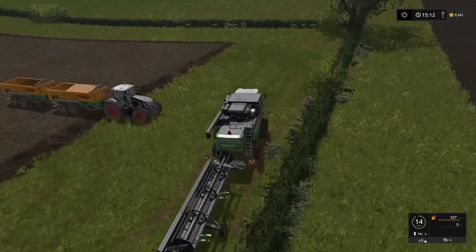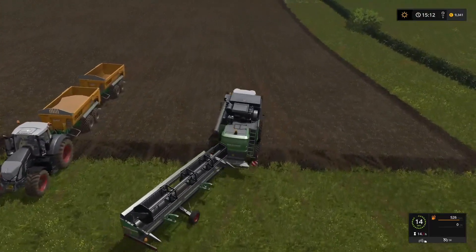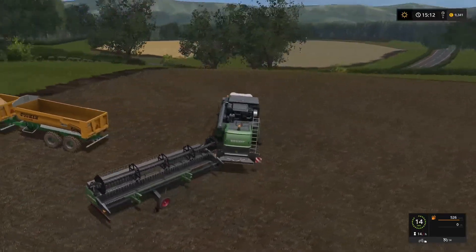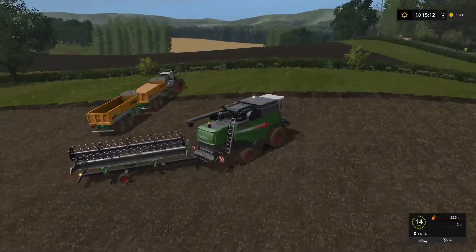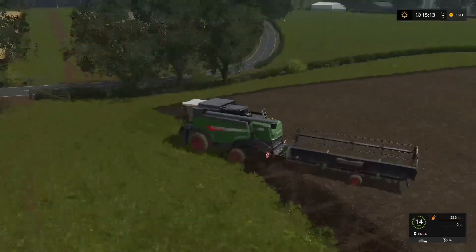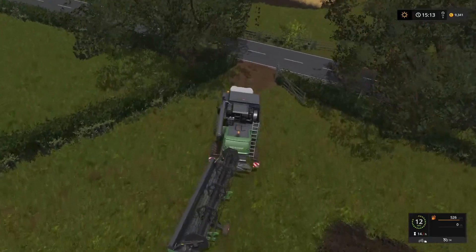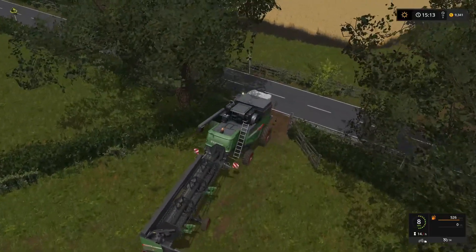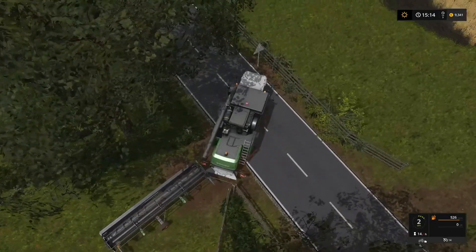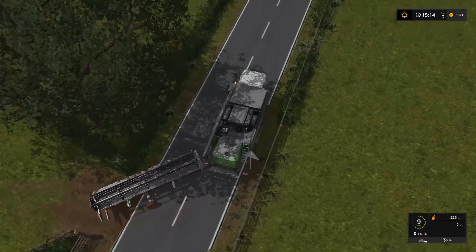Let's get our combine over to field 5 now so we can start our harvest on that massive field of soybean. This is actually a really tight gate to get in and out of — I just about managed to get in without causing any issues. Let's see if I can get out without causing any issues as well. I had to swing tight — there we go, just about made it through.